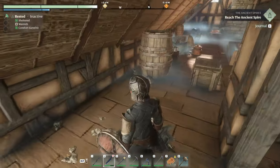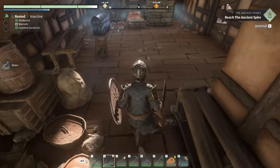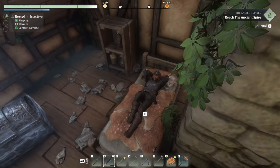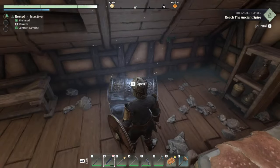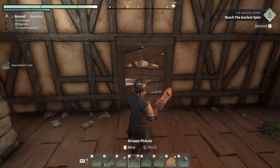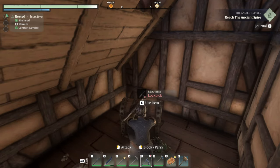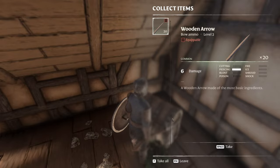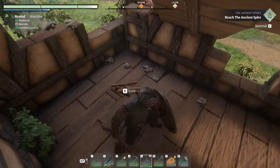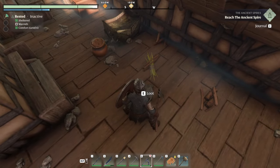Oh man, I could fix this place up real nice. Can I grab that please? I guess I can. Oh, it's even got a comfy bed. I could see myself living here. Hey, I got one of you! Ooh, lockpick. That was not worth a lockpick. No metal shards. I need metal shards.